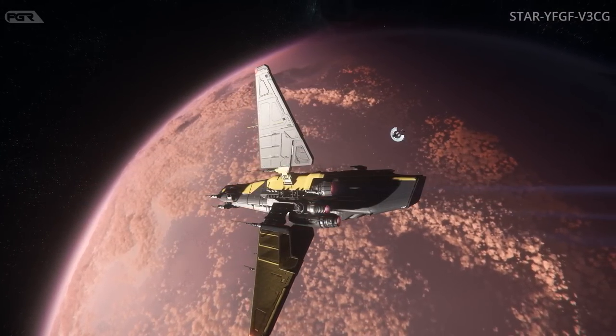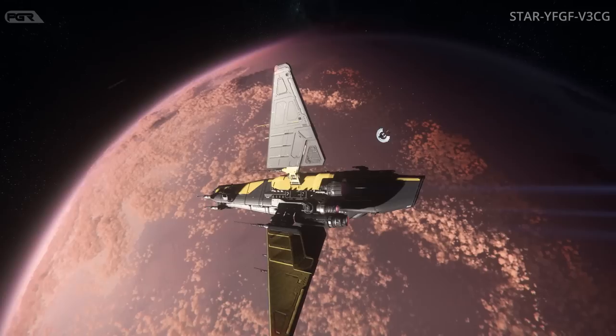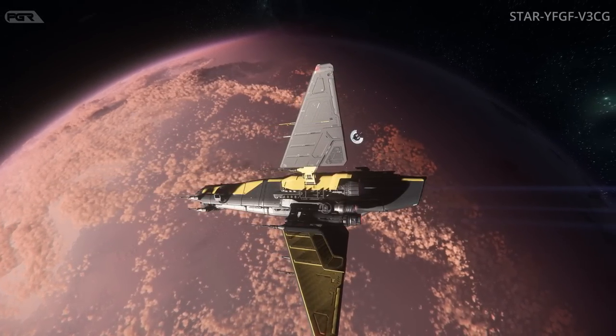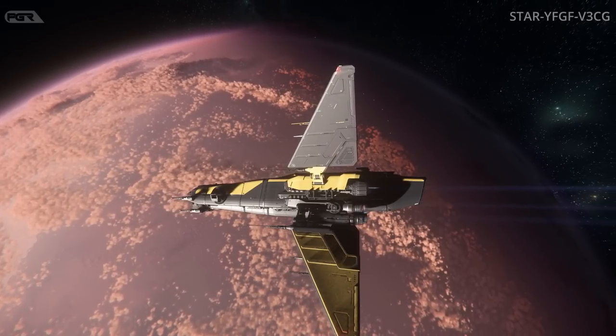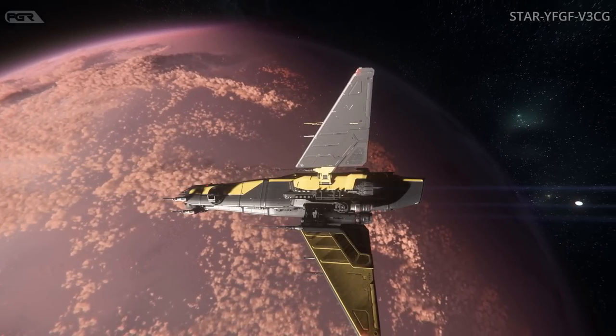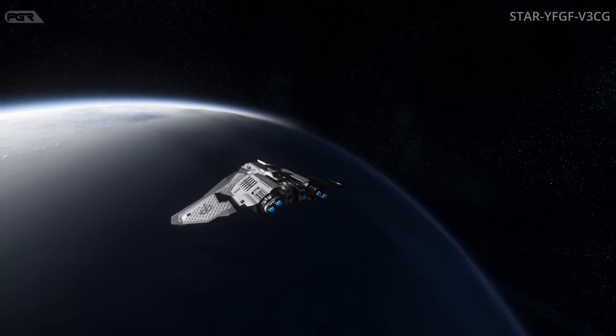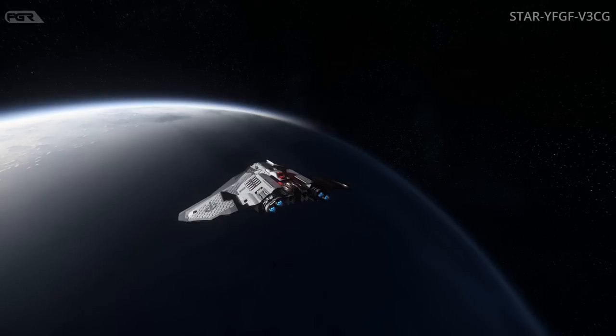Arena Commander's New Horizon Speedway rework: one of Star Citizen's oldest locations gets its long-awaited update. The three Mirai Cup race tracks hosted in the New Horizon Speedway have had their tracks improved and locations moved to the holiday resort planet Green, the third planet of the Ellis system.